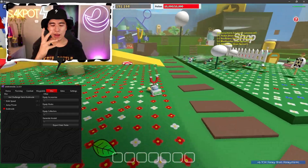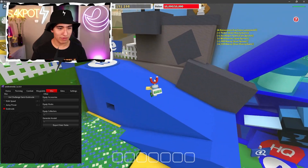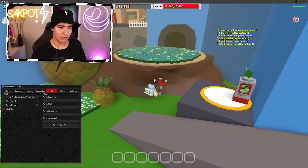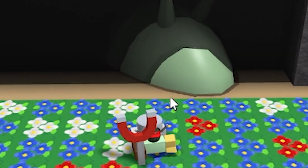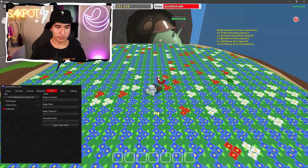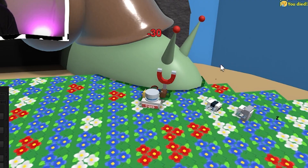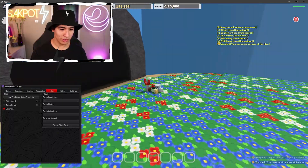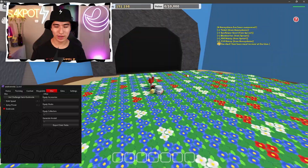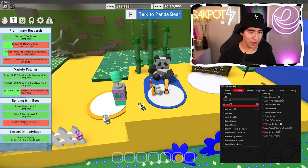Let's pay our snail friend a visit — I actually want to see if I can kill him since I have god mode on. Hello, Mr. Snail. I don't think I can kill him... oh, I can miss. Okay, come on. What?! He got scared and just ran away — he dipped.